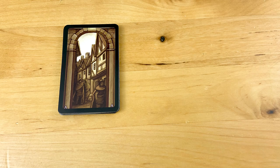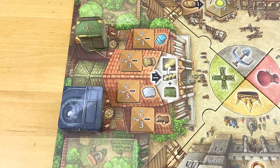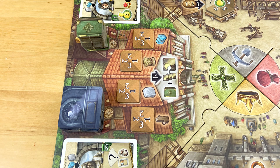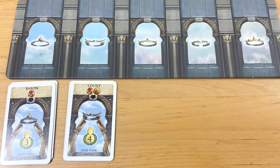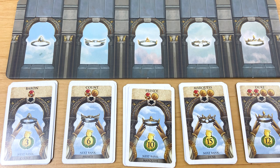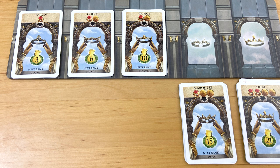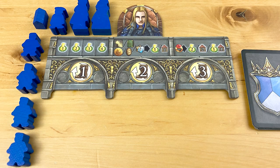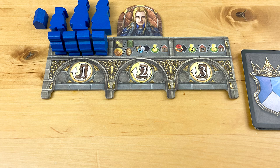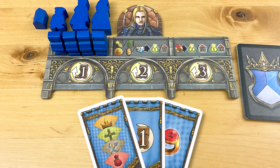Separate the advisors into A and B decks and shuffle them both. Deal 8 cards from the A deck out to the city — 2 advisors per quadrant — then put the rest of the deck back in the box. Pop the B deck face up nearby. Put the rank board on the table and sort the ranks into separate decks with the lowest scoring ranks on the bottom, ascending upward — Baron, Count, Prince, Marquis, Duke. Everyone gets a player board and the wood pieces and card deck in their color. Put your four craftsmen along the designated spots, split out the reference cards from your deck, shuffle the remaining nine cards, and draw three for your starting hand.